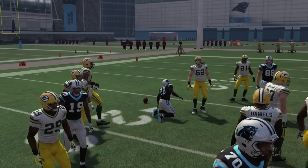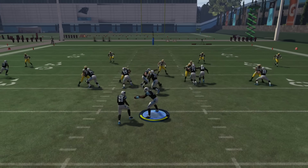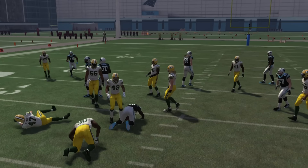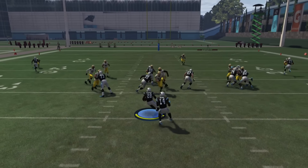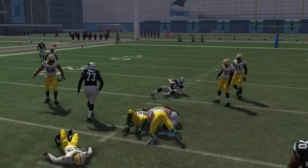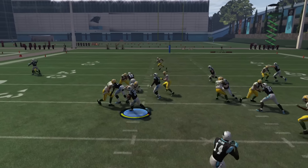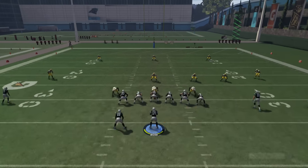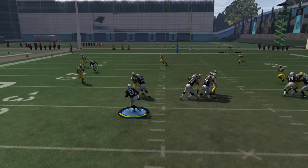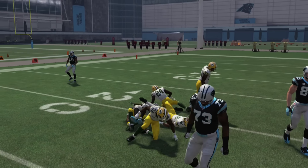The counter is really good when opponents come out in man press coverage and aren't base aligning, because then there's not going to be anyone in that vicinity — the only person over there is the guy covering Ted Ginn. So there won't be anyone standing there and it's going to be a huge gain almost every time. It's a good play, it just looks bad in practice mode with Jonathan Stewart because he doesn't have the speed to run counters.